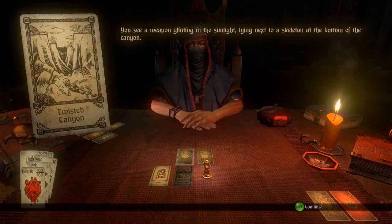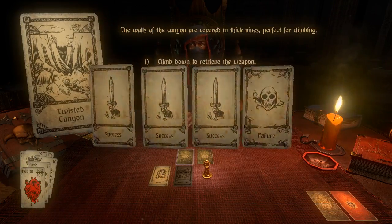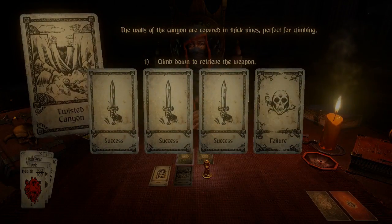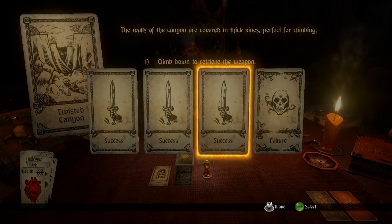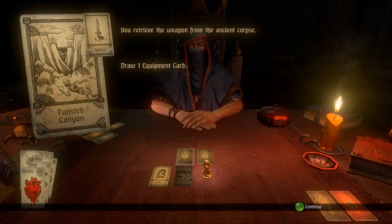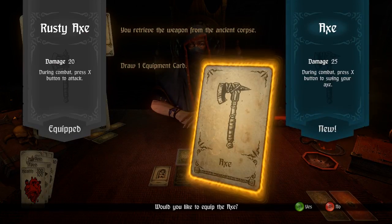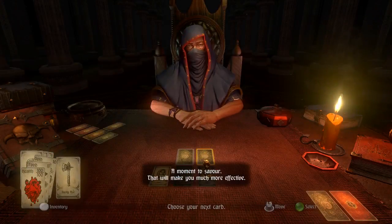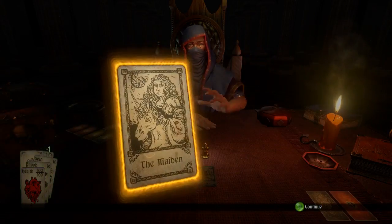You see a weapon glinting in the sunlight lying next to a skeleton at the bottom of the canyon. The walls are covered in thick vines, perfect for climbing. I choose to climb down to retrieve the weapon. We have three success cards and one failure — I draw a success. Carefully you make your way to the bottom and retrieve the weapon from the ancient corpse. Draw one equipment card, which gives us an axe with 25 damage, better than what we have equipped.